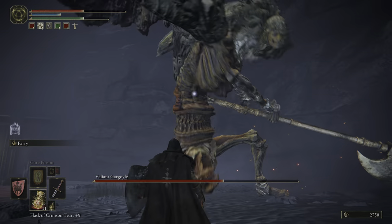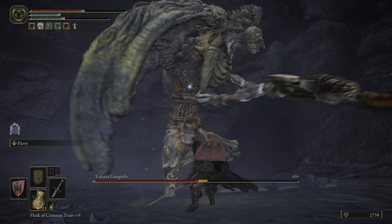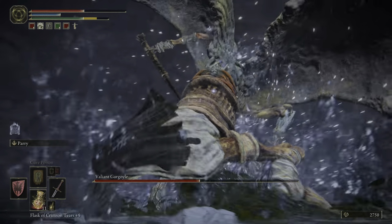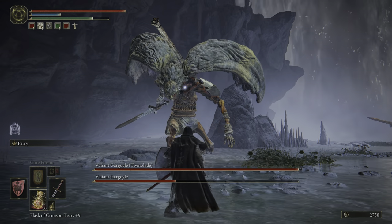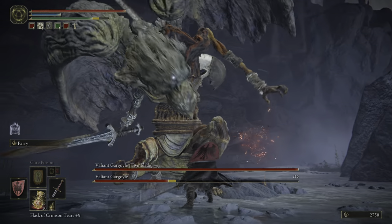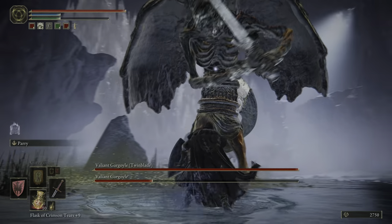I really recommend that if you have a big weapon build — like a big two-handed greatsword or something — switch to a different, quicker weapon. The reason for this is because when you have to fight two gargoyles, you will not have as much time to recover from your hits without taking a bunch of damage, so switching to a quicker weapon is really going to help you out.